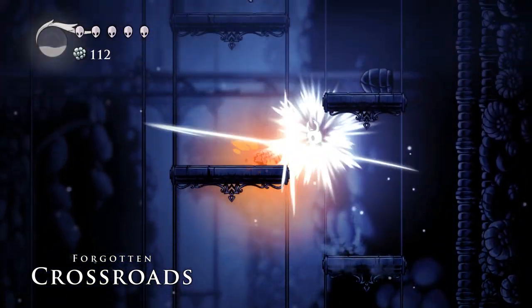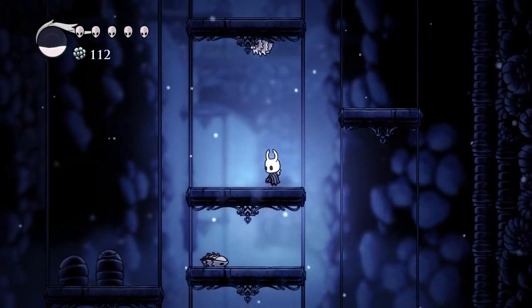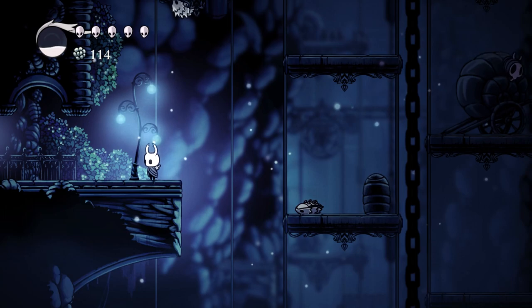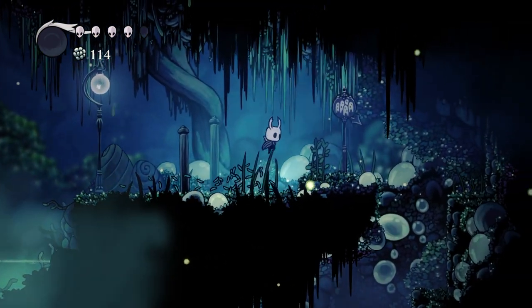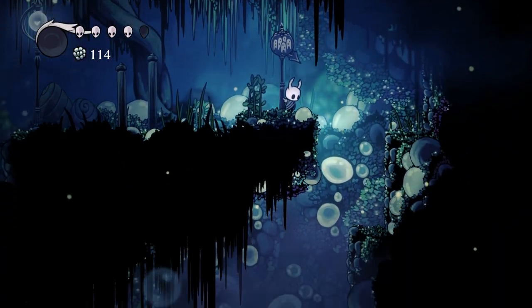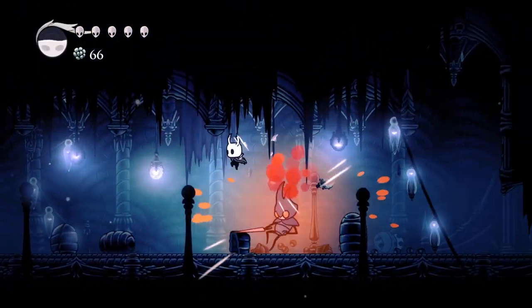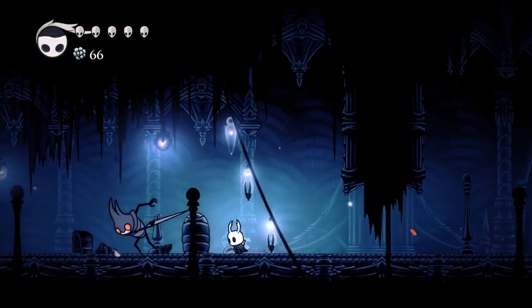One factor in this is how Hollow Knight presents its areas. Each area in the game is hinted at before you enter — a room with moss patches inviting you into the lush green path, then a room in Green Path has bubbles hinting towards the Fog Canyon. These little build-ups to areas make the flow between areas cleaner and create mystery for the new zone.